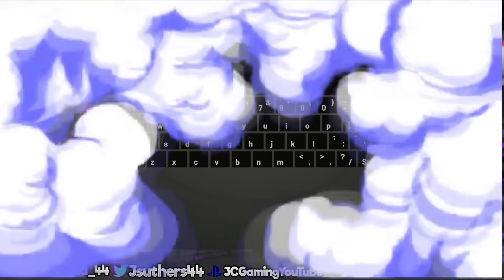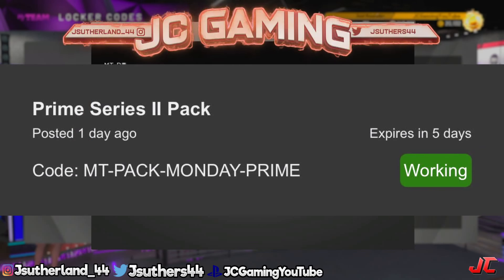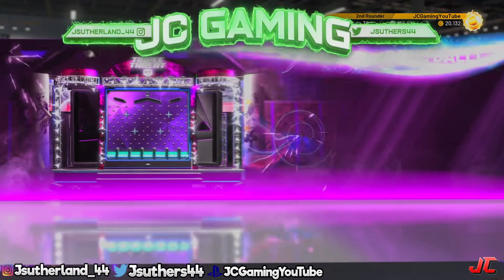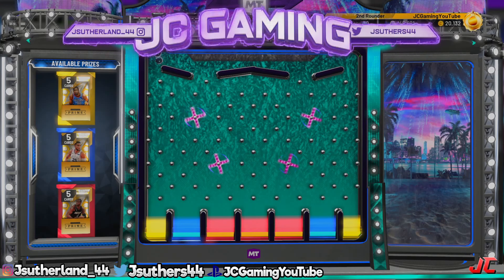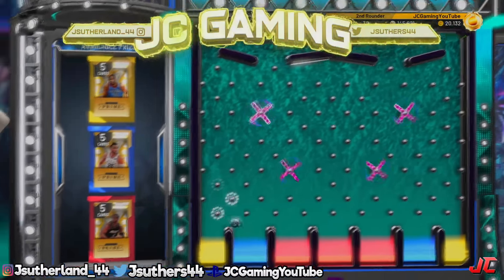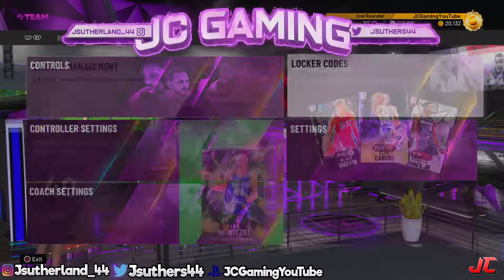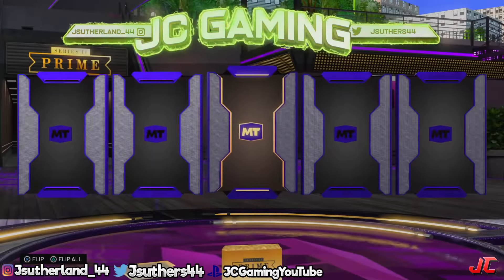Our first code we'll be typing in MyTeam is the Prime Series 2 pack. This is pre-recorded — I recorded it before but my audio was off, so sorry about that. I'll put every code on screen so you guys can see it while I'm typing it in. There are three different packs: the D. Wade, the Ben Simmons, and the KD Prime Series. If you can pull the KD, I think that's the rarest one. I ended up getting the Ben Simmons, so at least I didn't get the D. Wade but I didn't get the best pull either.